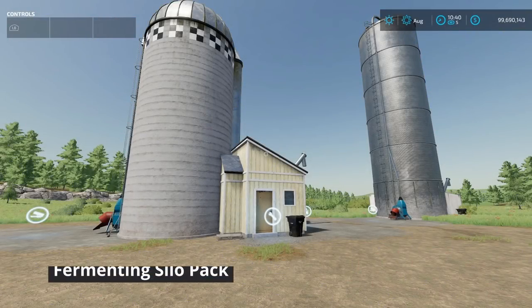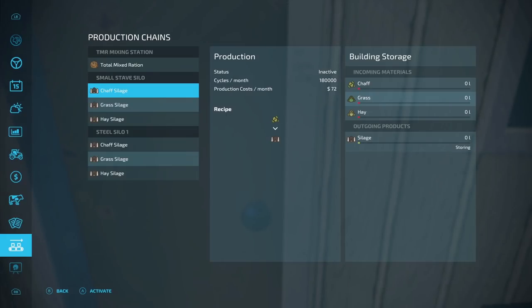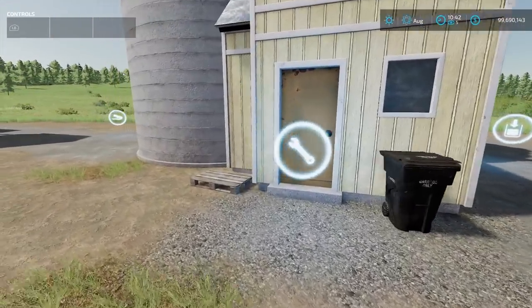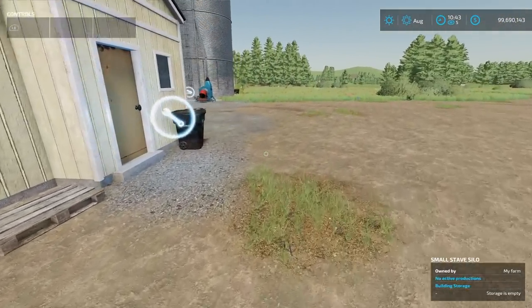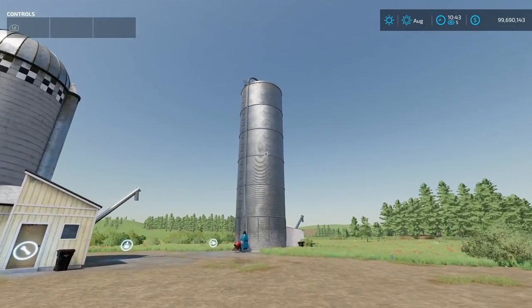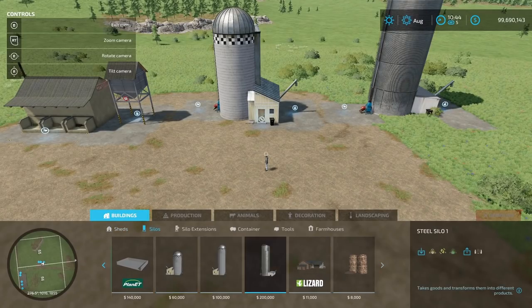The last placeable is the Fermenting Silo Pack from Hungry Cow Design — stave silos I've been waiting for. The small one converts chaff, grass, or hay into 180,000 liters per month. The bigger one does 480,000 liters per month — I'll definitely be using this from now on. Input goes in one side, output collected on the other. Found under Silos in the shop in small, medium, and large sizes.